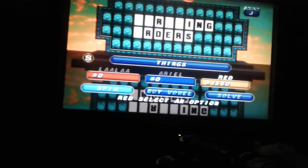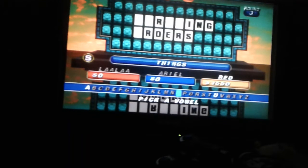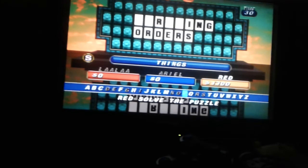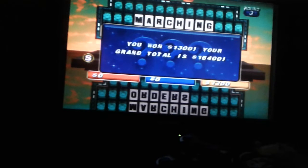I don't think I need to do — five out. Okay. O. Oh no. I'd like to solve the puzzle. Okay. Marching orders? Correct! Yes! So it's $16,400 for Red!